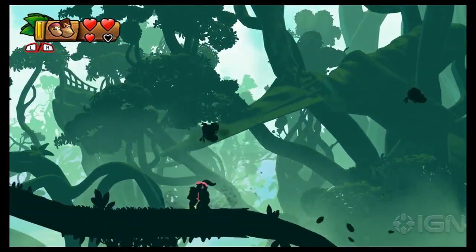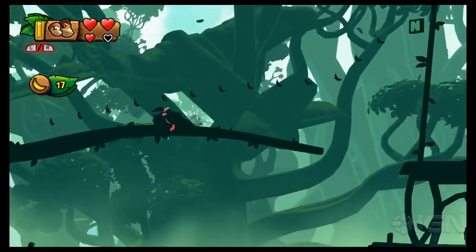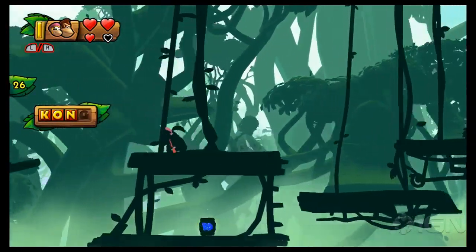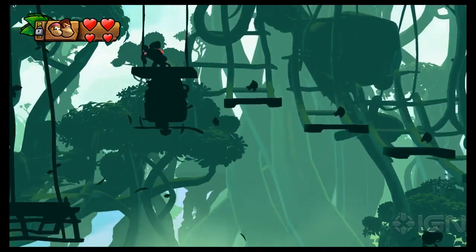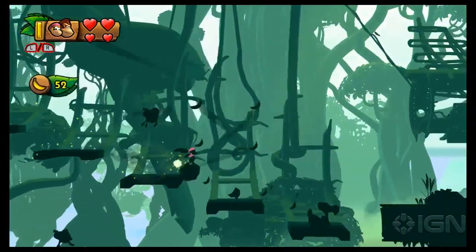Pull a plug a bit further down the path, and this undulating vine will pop up. Follow the bananas up, and you'll find the N at the end. Just to the right of the letter N, yank on this propeller platform and roll all the way down. Collect all the bananas and you'll earn another puzzle piece.